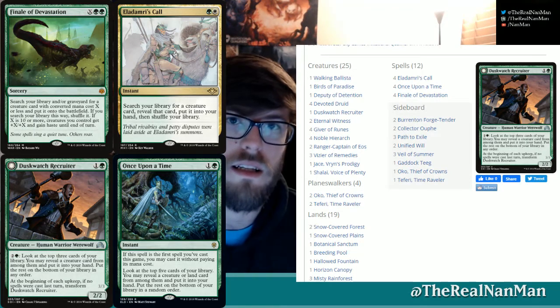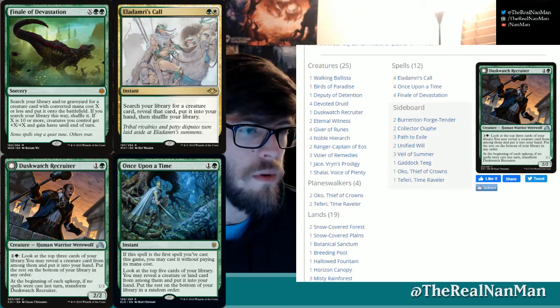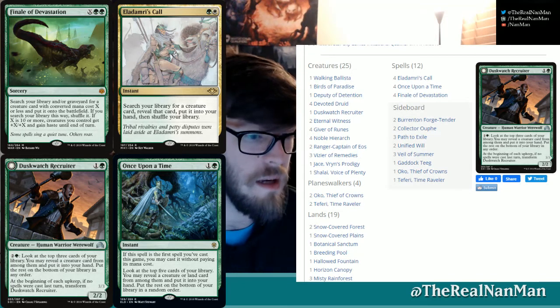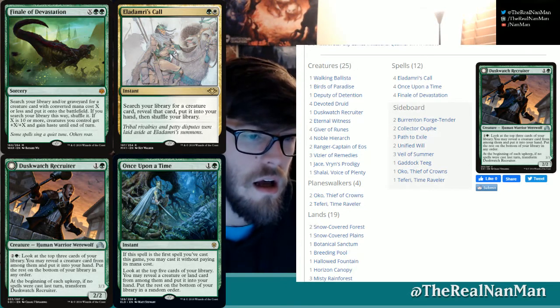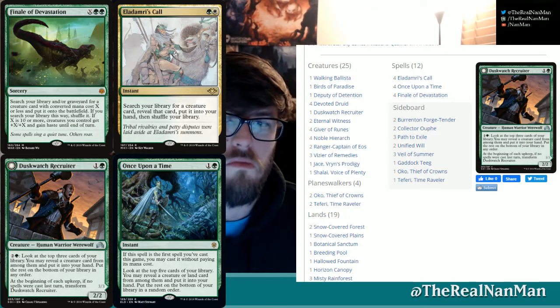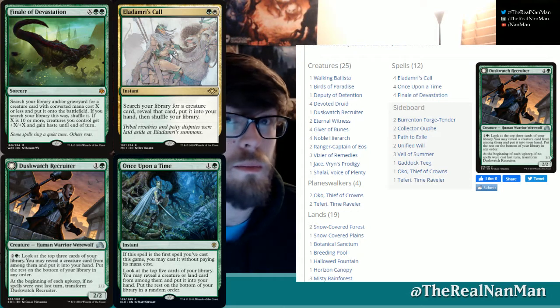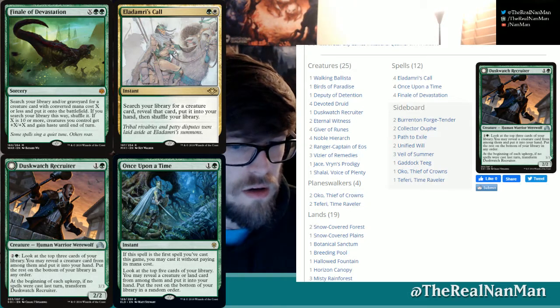On the other side, the two cards at the top that are extremely important are those more specific cards you want to find. There's our Chord of Calling at the top — you can search your library for a creature, reveal it, and put it in your hand. So you can find Devoted Druid, your Vizier, or toolbox cards like Deputy of Detention, Giver of Runes, Ranger — however you want to go about things. Finale of Devastation is extremely important because it's like Chord of Calling but with more upside, since you can also pick a creature from your graveyard. That's why it's particularly important.